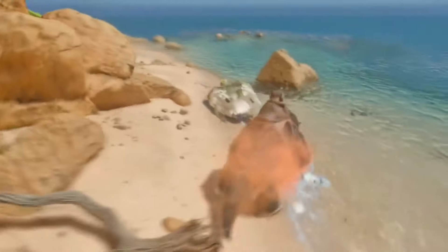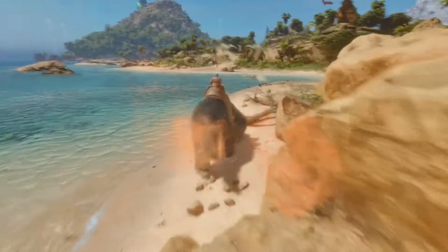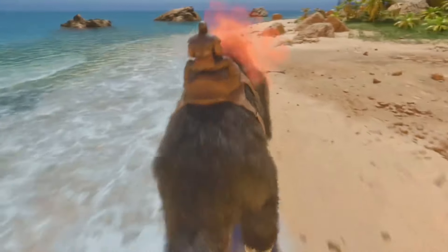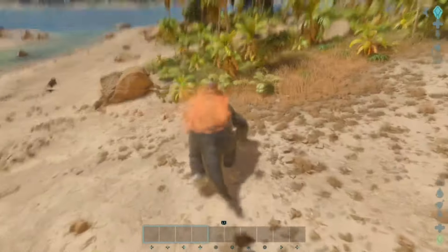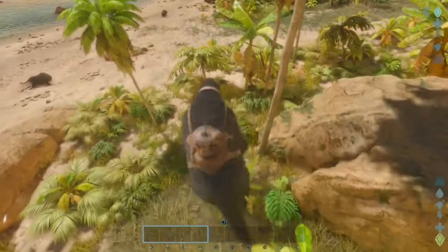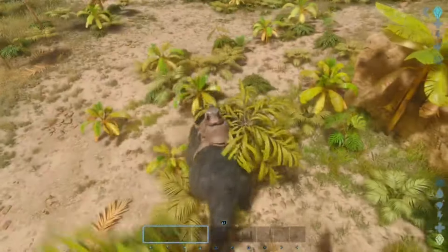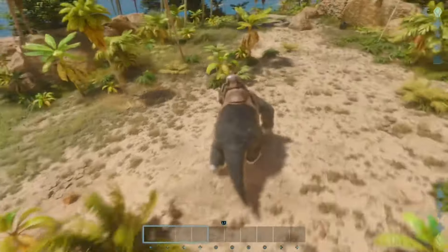They don't exactly fit into caves, so they can't really shine there, but they are great for the Broodmother boss fight, possibly the Manticore fight, and they can certainly shred through Death Worms to help you get all the Black Pearls you'll ever need for your tek gear. When it comes to harvesting, they can harvest berries and fiber from bushes, thatch and wood from trees, and meat and chitin from corpses. Their chitin harvesting ability is especially helpful on maps like Scorched Earth where there are no beavers, because you can use that chitin to make all the cementing paste you'll ever need.